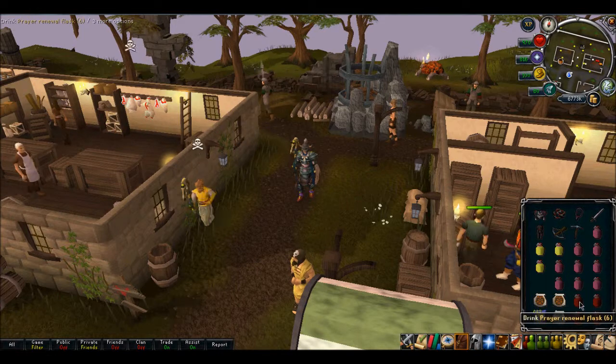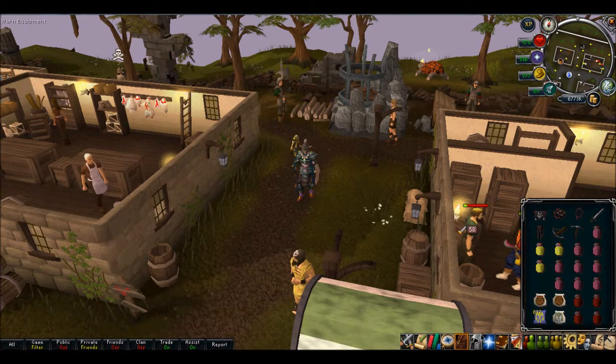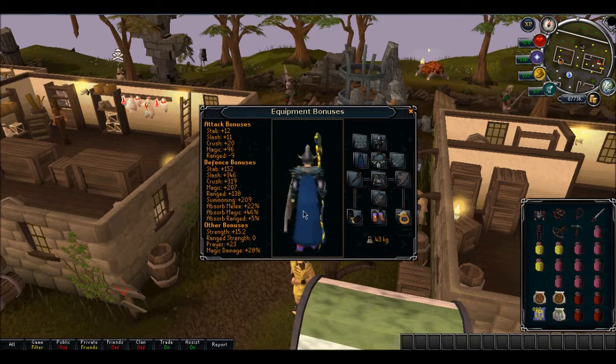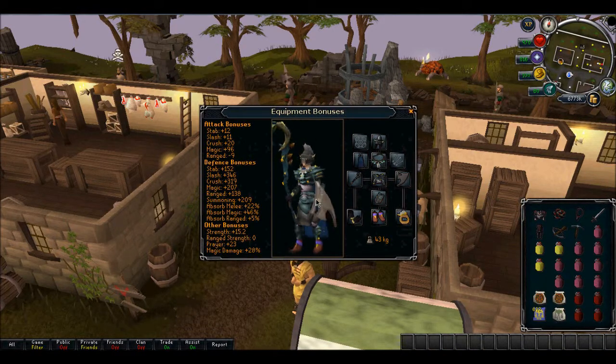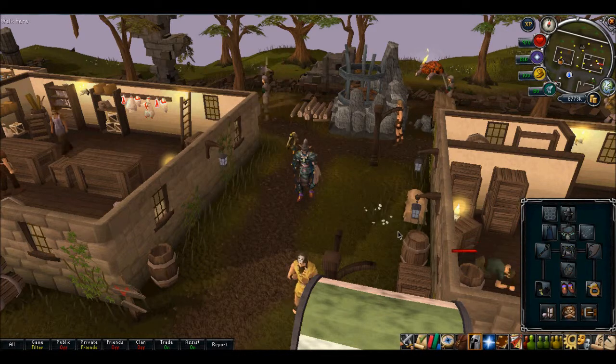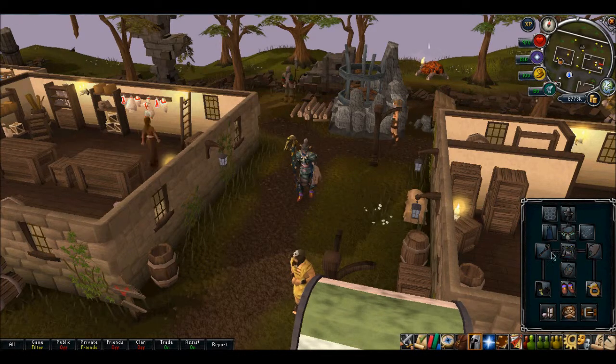The pickaxe is for the drills. The enhanced Excalibur — I don't have overloads, so I just use it to heal when my LP is low. You should have a Torag's full of brews, and these nine super restore flasks should last you the whole time.